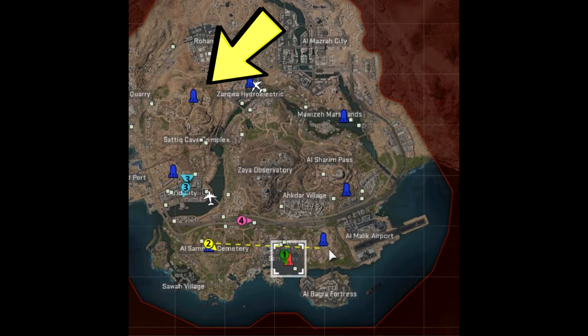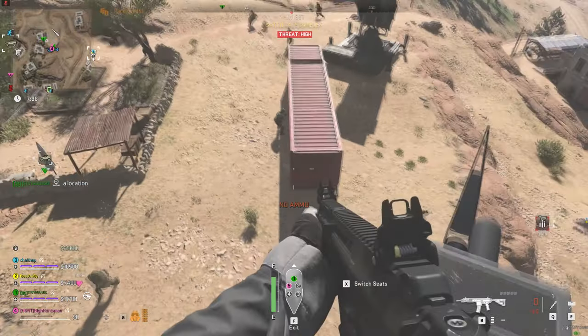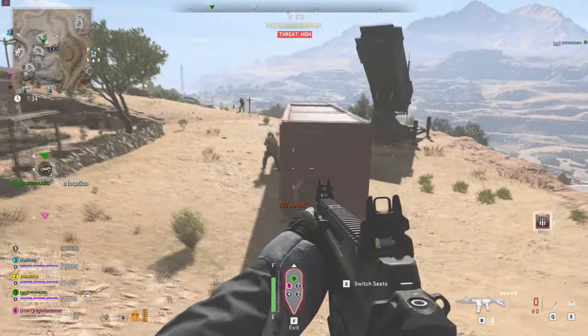Once you reach the second missile transport location, you just have to place the second IR beacon and you've successfully completed the mission.